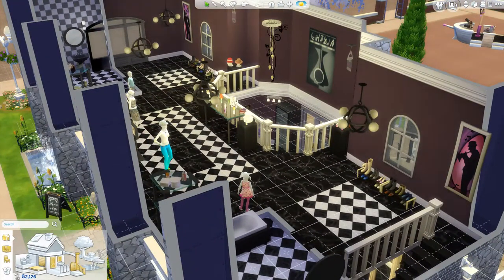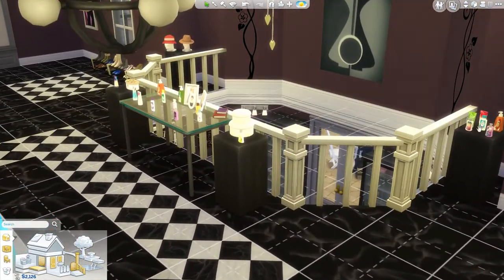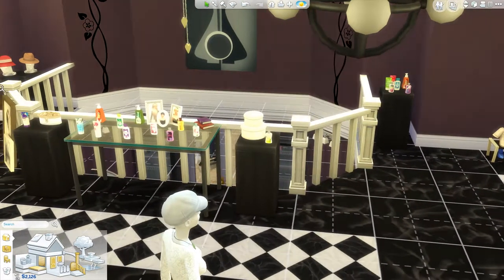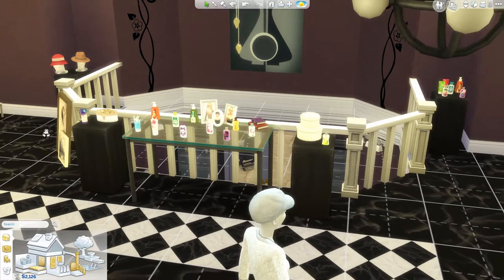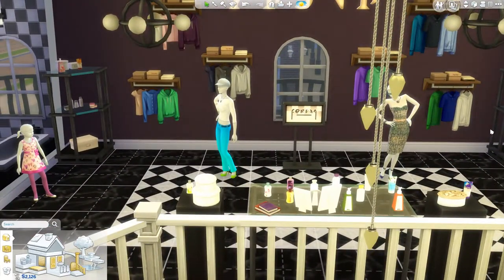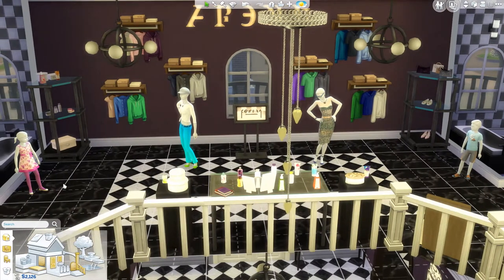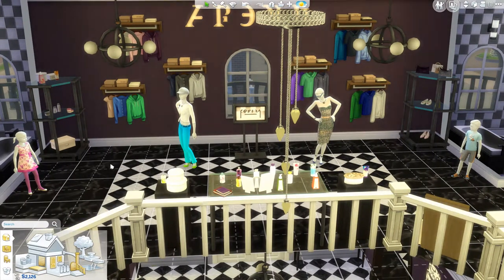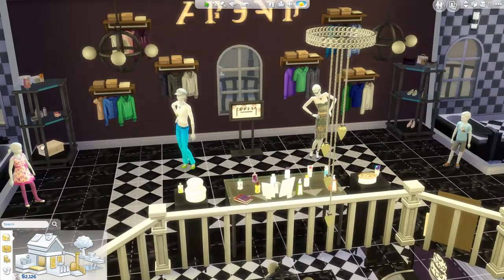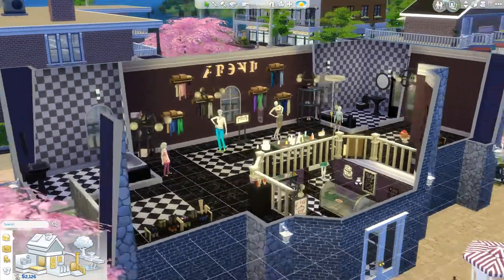We've got some more fashion stuff up here — some shoes, cute little hats, and a Bath and Body Works section. Somebody made a set with all these little lotions and stuff, which is kind of cool. We've got some more mannequins over here. I did mostly ladies' fashions up here. We've got two men mannequins, two female adult mannequins, two girls, two boys, and some decorative dolls. And this area is open to below.